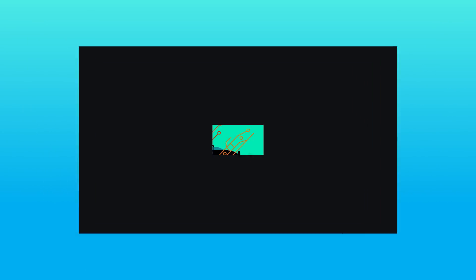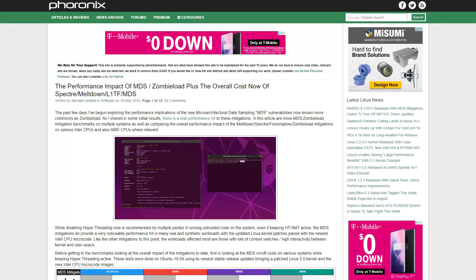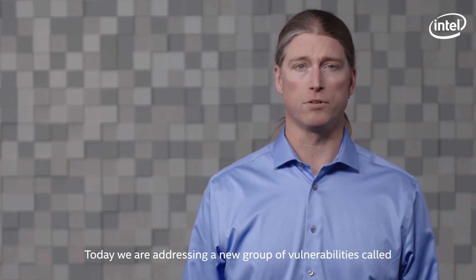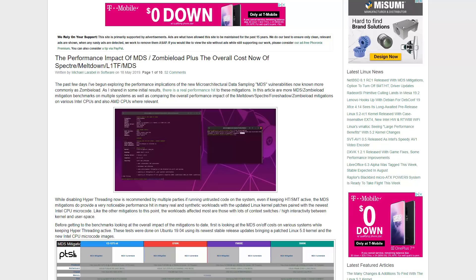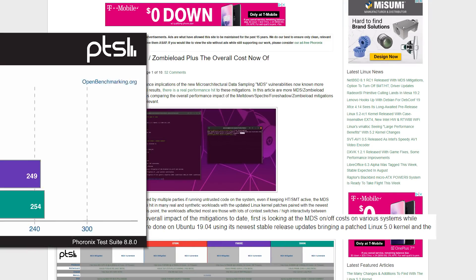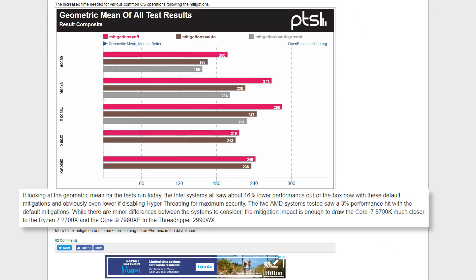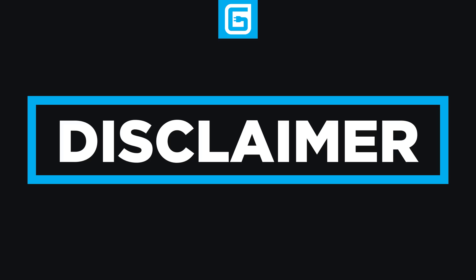Next up for today, more and more bad news is coming out regarding the MDS security flaws in Intel's CPUs. This time, we're seeing some major performance impacts for Linux users. In a series of tests done by 4 Onyx with MDS mitigation enabled, while there wasn't a performance difference in games, more professional workloads were affected, with Intel's CPUs seeing an overall performance loss of 16%, while AMD lost only 3%.